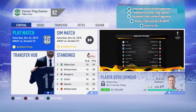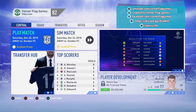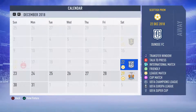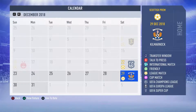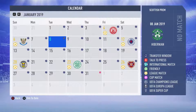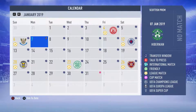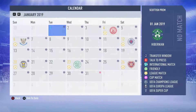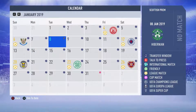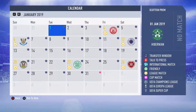Hey guys, Ben here from Corner Flag Games and welcome to episode number six of the Hibernian Road to Glory Career Mode. We're going to play another four games in this episode. We've got Dundee away first in the league, Kilmarnock who are sitting second at home, Hamilton away, and St. Johnston at home to finish off. We'll also head into the transfer window, though we're not going to do too much. Without further ado, let's jump straight in.